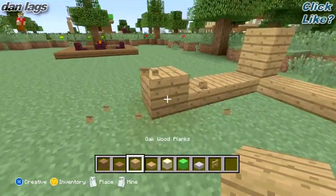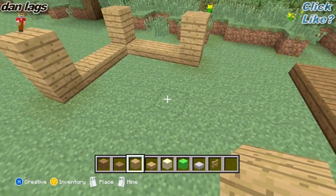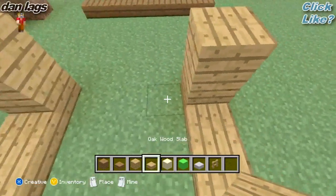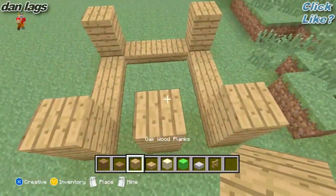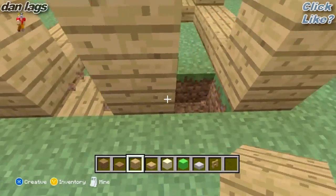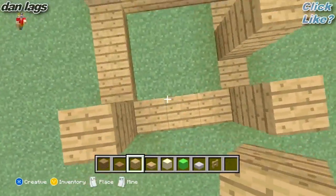Then go up two again like that, and then two there. Place those. And then for this side, just go ahead and line up two like that. And don't put any slabs — just knock out the first block on each side. So far, that's what you want it to look like.